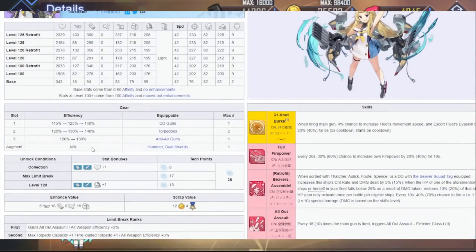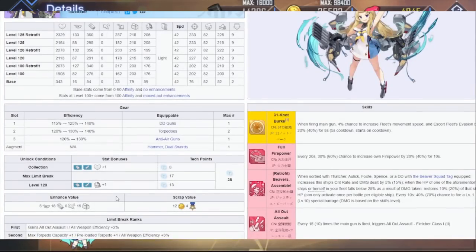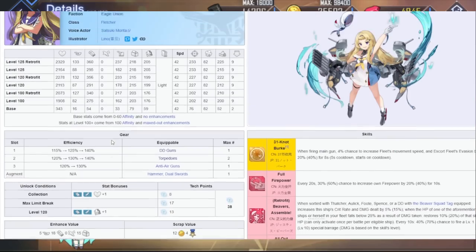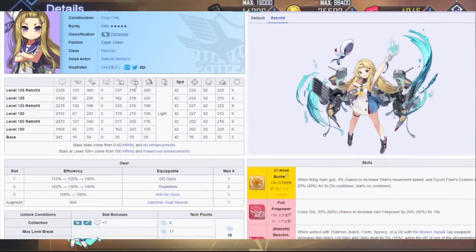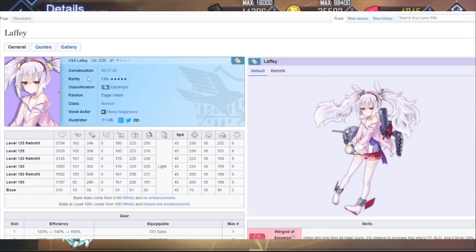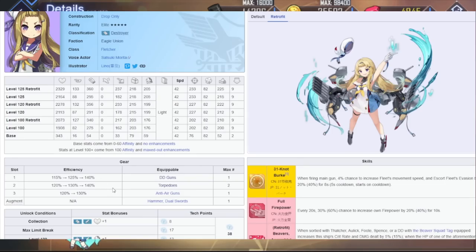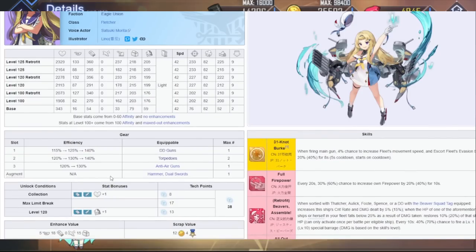Her DD gun efficiency is 140%, which I think is about average. Torpedoes are also 140% — this one feels kind of low, but it's a USS DD, so I can't really say much about it. Anti-air is 130%. I think this is pretty much across the board normal. Comparing to Laffy, she has more firepower percentages but less torpedoes, so it's about average — more balanced across the board for torpedoes and DD gun damage.